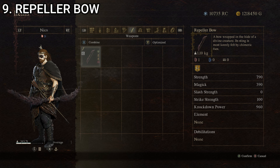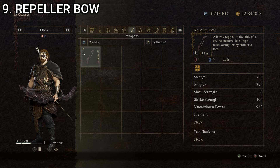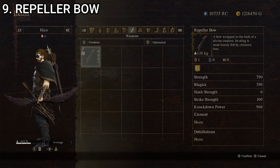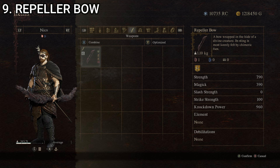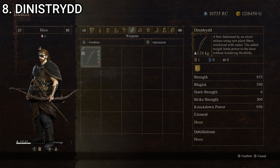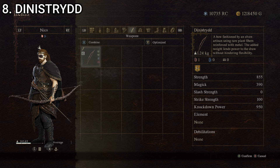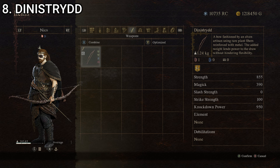The Repeller bow just looks really silly in my opinion. I love the limbs — how they're wrapped in this hairy, furry hide type thing. If you're going for a hunter type build and really want to emphasize the fur, this one's good for that. Stat-wise it's a fairly good bow as it made our top 10. Just really goofy looking. That's number nine, the Repeller bow. At number eight, we have the Dynistrid — a bow fashioned by an elven artisan using rare plant fibers reinforced with metal. The added weight lends power to the draw without hindering flexibility. Stats: strength of 365, magic of zero, slash strength of zero, strike strength of 100, and knockdown power of 180, giving it a composite score of 129.